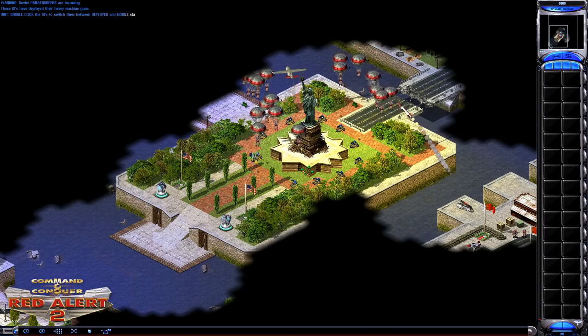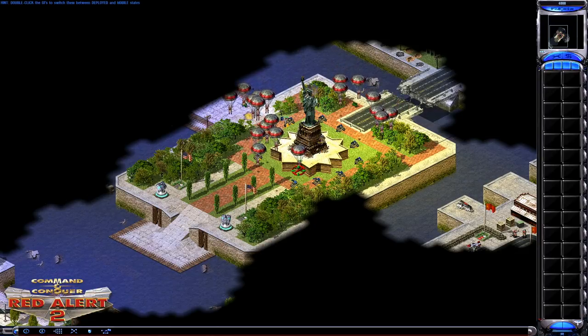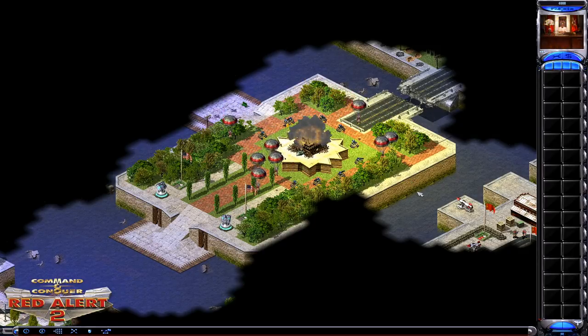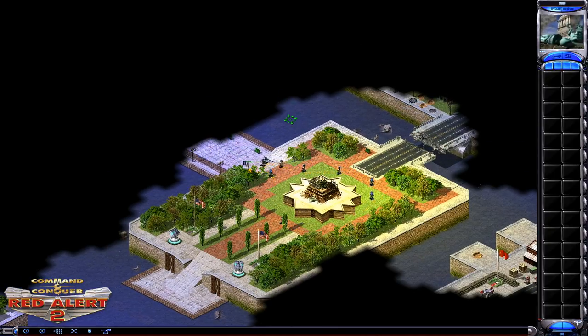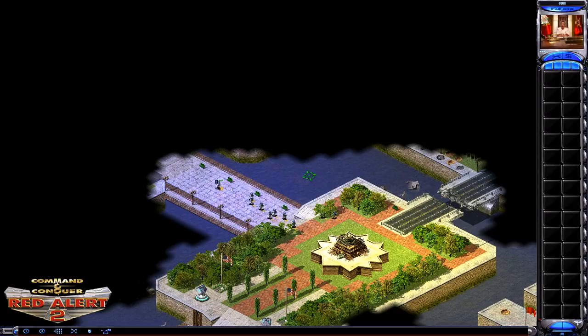First of all, more or less the entire series is available on Origin via the Ultimate Collection, but I can't outright recommend it. The older games don't actually work without fan patches on most machines, and their games are tied to Origin, which sucks. The pack includes all the games we'll be covering, and these versions can be patched, but it's not the best solution. Side note: the physical release of the Ultimate Collection is actually just a code for Origin, not a disc.